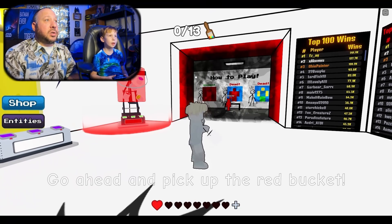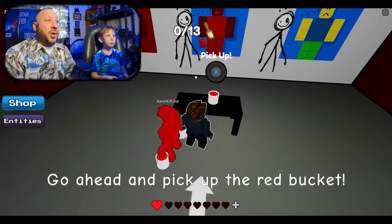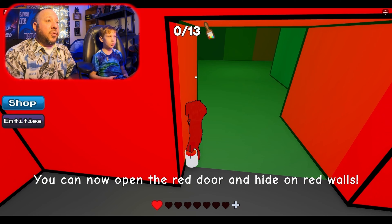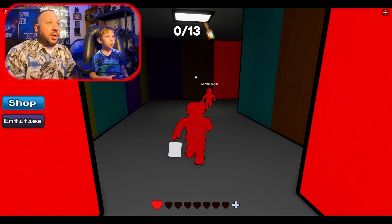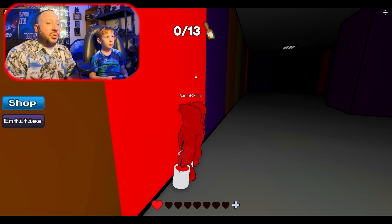Here's how you play — tap to start. Go ahead and pick up the red bucket. Now you can hide in red, open the red door, and hide on the red walls. Get up in there!